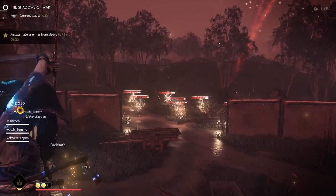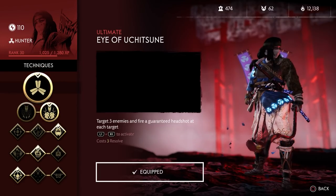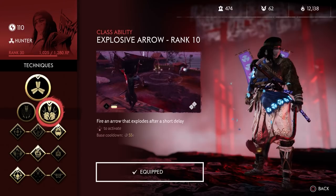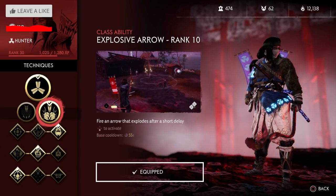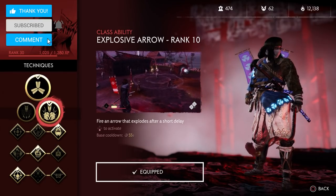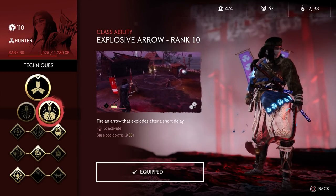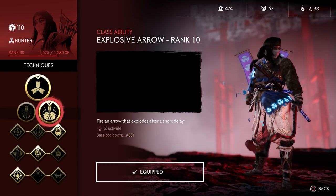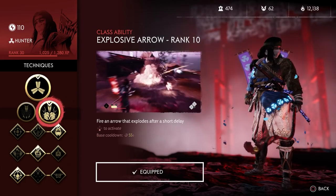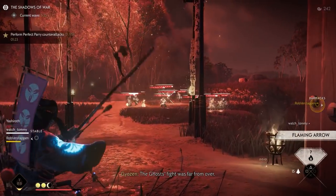We're going to start off by going into the techniques. Of course we have our ultimate, which synergizes with the skipping stone bow — that's basically a must-have for every Hunter build. Then we also have the explosive arrow. The explosive arrow is really important because we can buff its AoE with our gear later on, and it also sets fire to everything inside of the AoE, so it's a really easy way to do a massive AoE fire which is going to absolutely destroy most enemies, especially in gold.